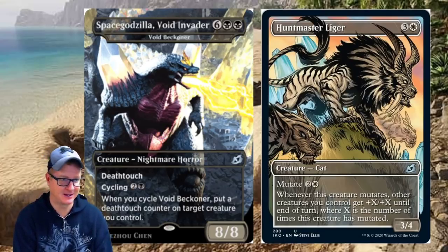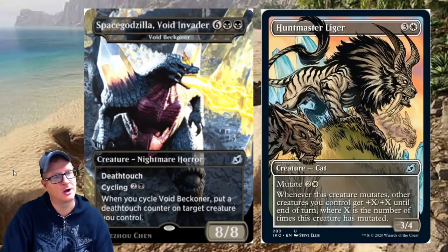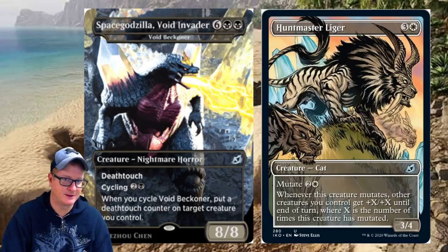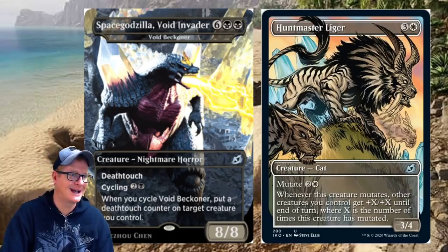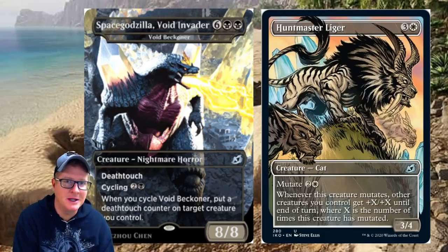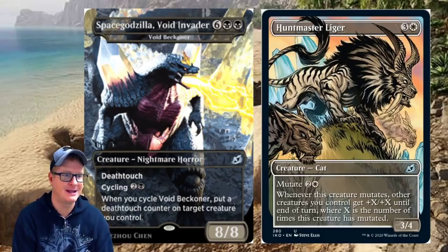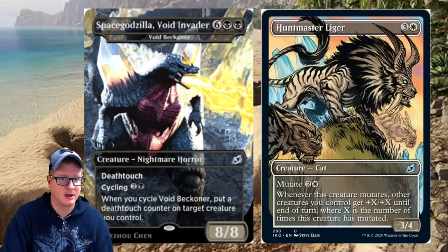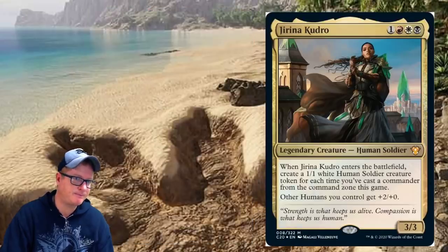Space Godzilla, Void Invader and Huntmaster Liger — these are the alternate art versions of the cards. That's how they're getting away with using Godzilla in the card names by pairing them with the alternate art. They definitely got licensing for this. Godzilla probably isn't making a whole lot of money these days, so this licensing deal makes sense for both parties. And there's Huntmaster Liger.